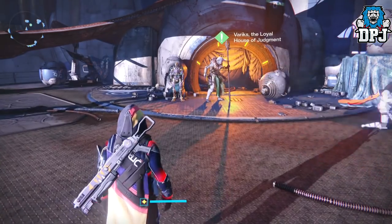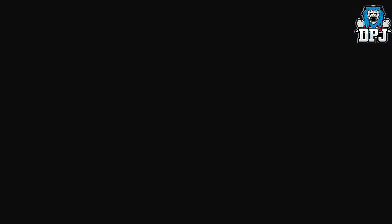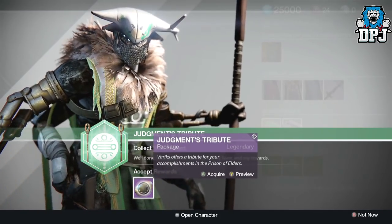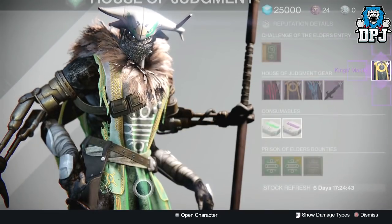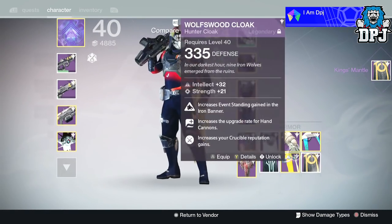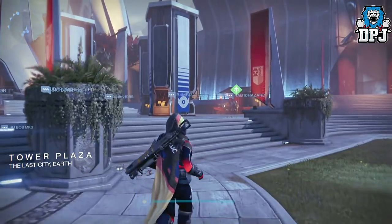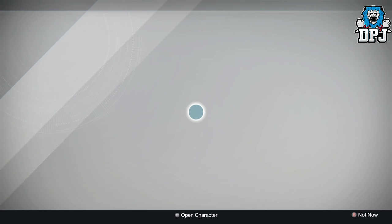Now I have my House of Judgment hunter rank 6 package. I just want a decent weapon - a pulse rifle, sniper, hand cannon, whatever. I got the King's Mountain Cloak again - I had this in my last package as well - dropping at 330. Fucking crap. Absolute shit - fuck you Variks.